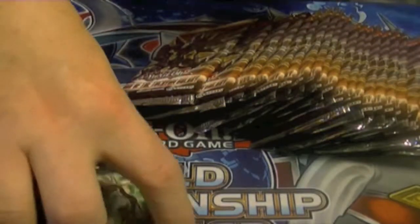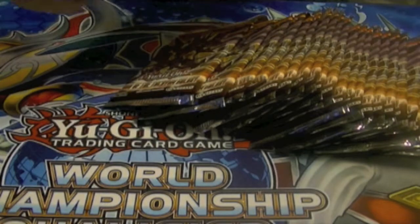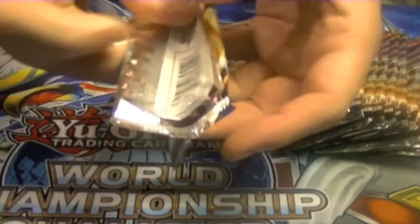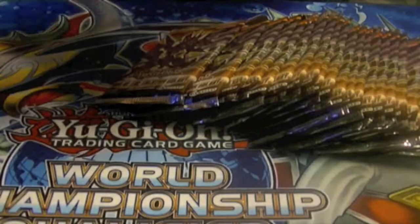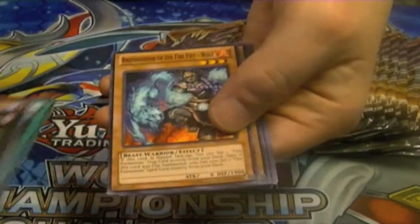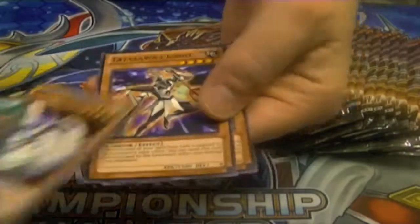I was pretty happy with the results of the case. Hopefully if I can sell everything, I'll do alright. Everything from the Tachyon packs and the Abyss Rising packs are for trade, so if you see something you like, be sure to send me a message and I'll get back to you as soon as possible. I pulled a rare Go Go Go Gigas out of this pack.